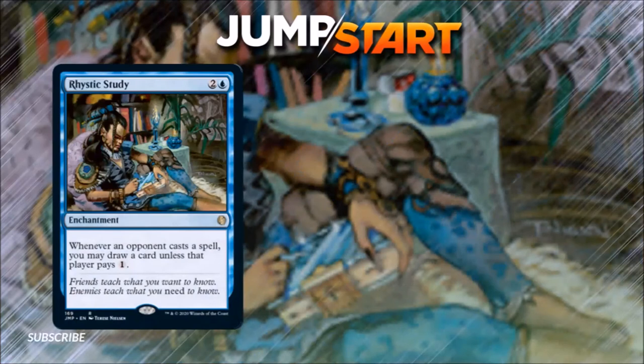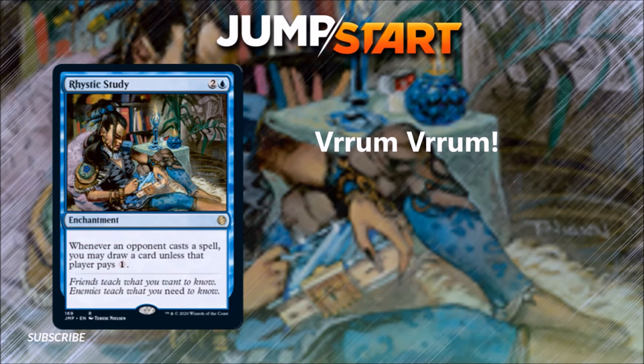Number 2: it's interesting to see a Rhystic Study reprint. This is a card a lot of people can't afford, so if they opened it in a pack I think they would be very happy. It can be frustrating at a table for a player to always be asking 'are you going to pay the one for that?' But this is an amazing blue card draw engine, so it is certainly worth picking up. It can slot into basically any blue deck — telling you exactly which archetype or planeswalker it's best for is kind of a waste of time.